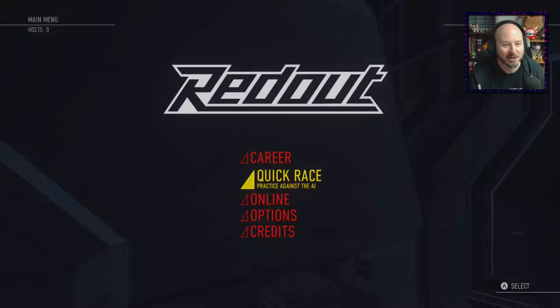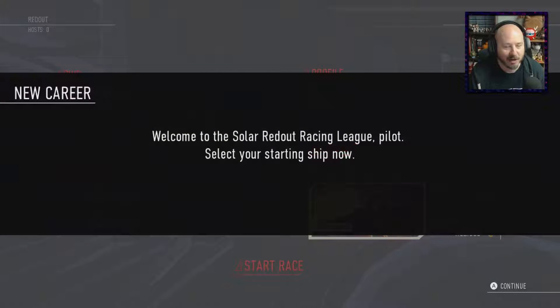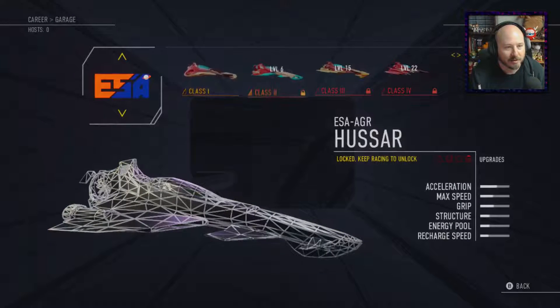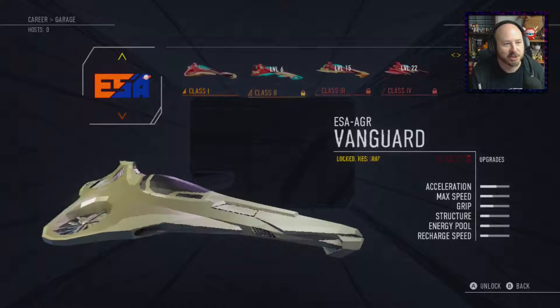Maybe it's my eyes going on me, whatever it is. But I'm very interested to check out Redout here, and we're going to jump into the career immediately and see what we got going on. It says: welcome to the Solar Redout Racing League, pilot. Select your starting ship now. Alright, so we have the Vanguard. Everything else seems to be locked — keep racing to unlock them.